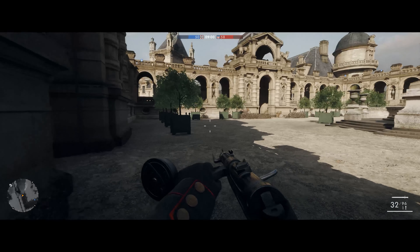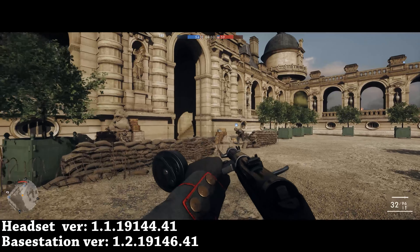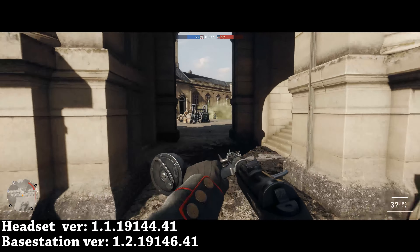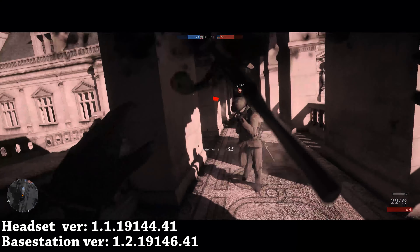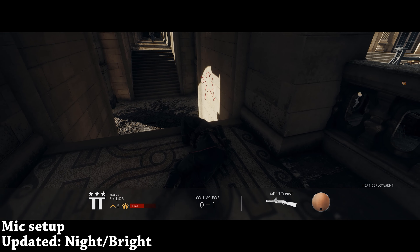Hey guys, Thunder E here. If you picked up the Astro A50 wireless, there is a new update for the headset and the base station. The latest driver version ends with 4141 for both, and the numbers before that are 44 and 146. A couple of people mentioned that this update does a much better job with the audio, so I started this whole video using the A50 wireless and it sounds much better now.